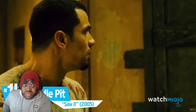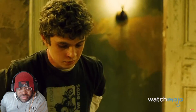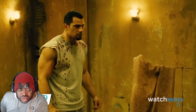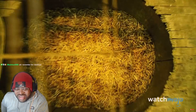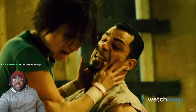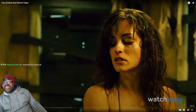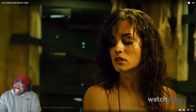Number 15: Needle Pit, Saw II. The nerve gas house has several traps specifically for certain characters, with the needle pit being a representation of beating addiction. Originally meant as a test for Xavier, it takes a different turn when he forces Amanda to do it instead. I remember he threw her into it — oh my God. I don't like needles at all. I have to look away every time the doctor tries to give me a needle.